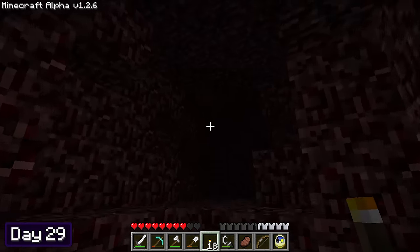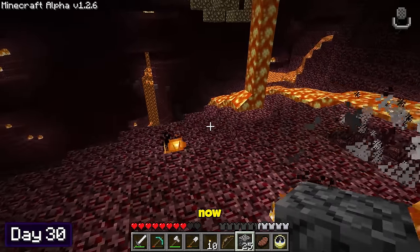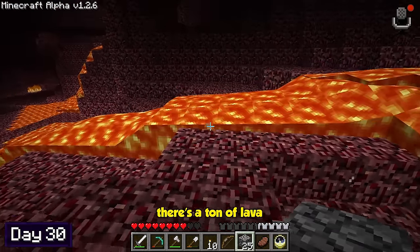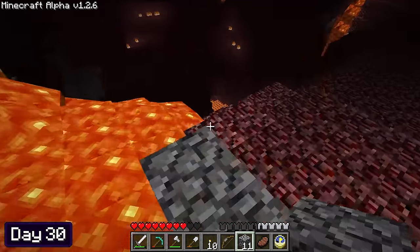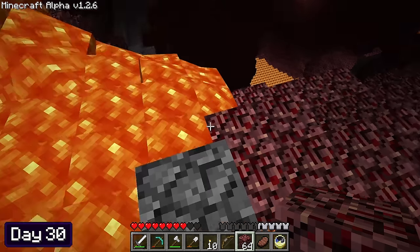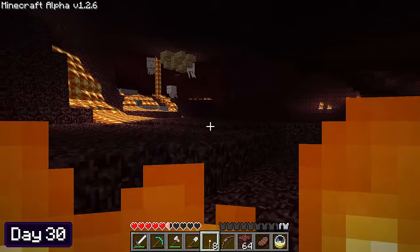I spent the rest of day 29 and the start of day 30 trying to find some more glowstone. After wandering around for a bit, I finally found some — the only problem was a ton of lava and ghasts around, so it was going to be quite a pain trying to mine them all up. And quite the pain it was, because only a few seconds after, I clumsily fell into lava. Thankfully I had plenty of pork chops on me, so I managed to keep my health up.